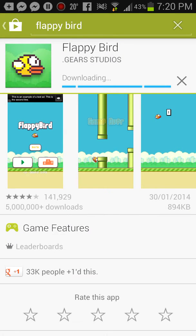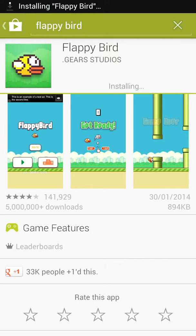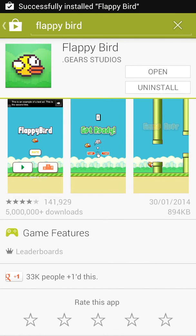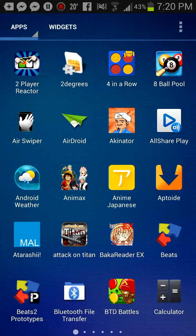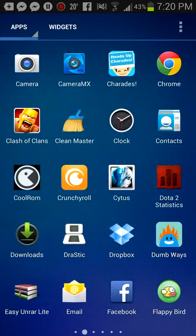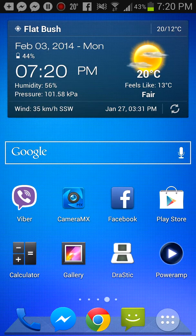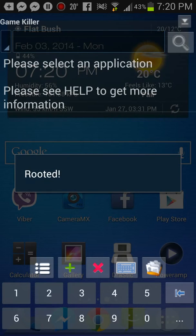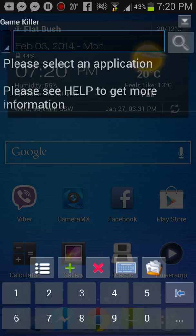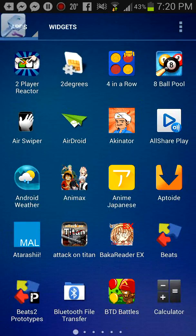You're gonna accept and let it download, and then open it up. But before you do that, you're gonna need another application called GameKiller. The link will be in the description because it's not on the official Play Store. You're gonna need to be rooted for GameKiller to work, but I'll include links to help you root — it's a really simple process now.